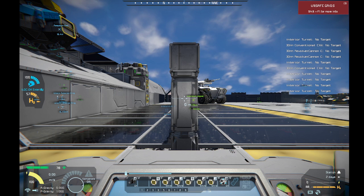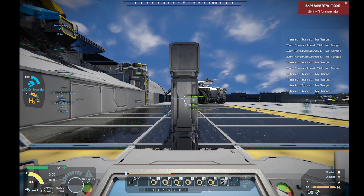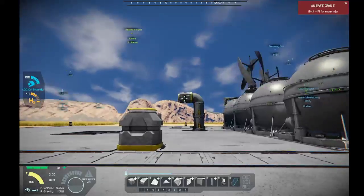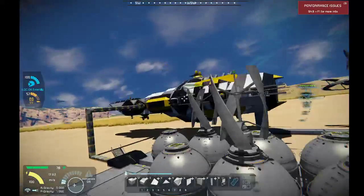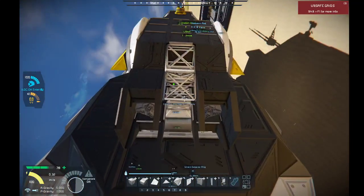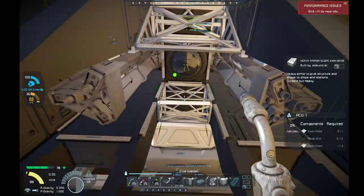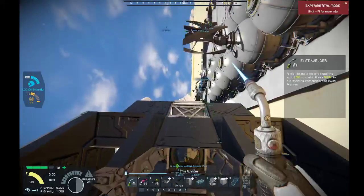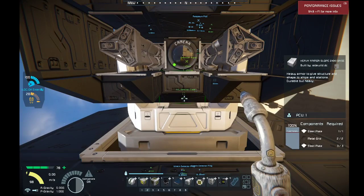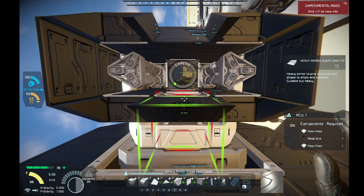I do want to at some point take the sentinel out and check out that one guy Steve's mine - as long as we get the cannons and weaponry to take it, we can take it. I think we got a few missiles on there. This is going to need a repaint at some point. Like semi-beefy looking turrets - looks good in my opinion.